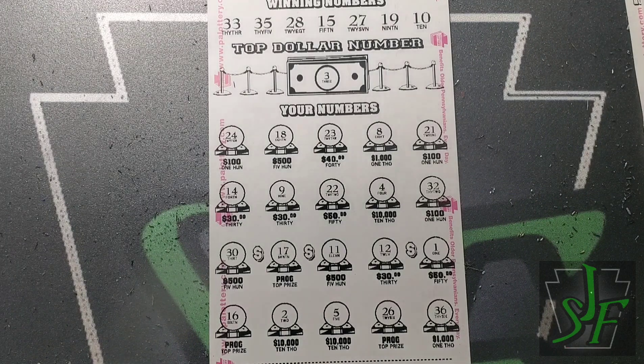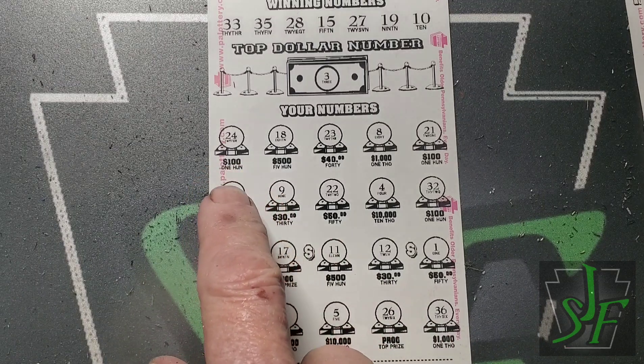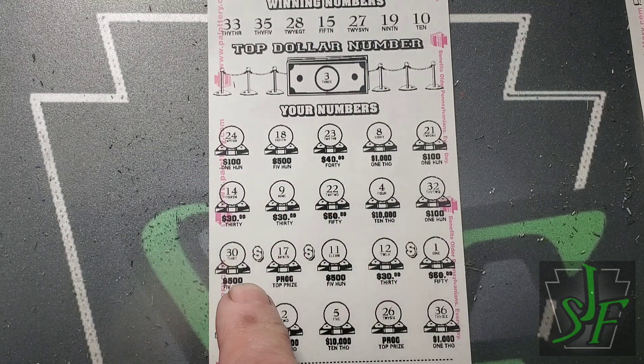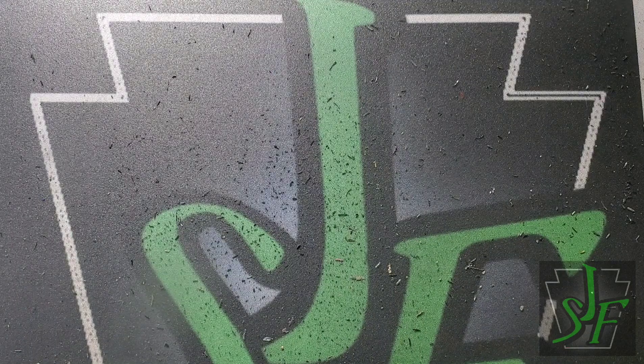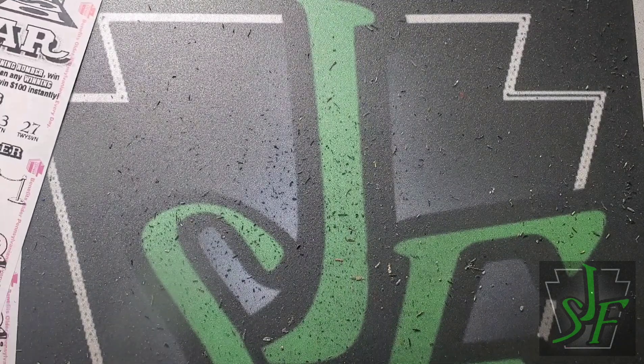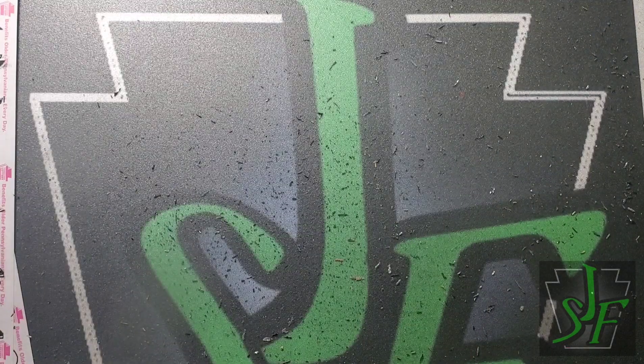Numbers 27, 28, 33, 35 — and 7, 28 — that one's a loser too, into the loser pile. I'll scan them to be sure. Looks like we got two wins out of five tickets this time, and we still have five Price is Right tickets to go.